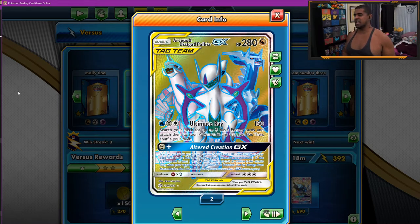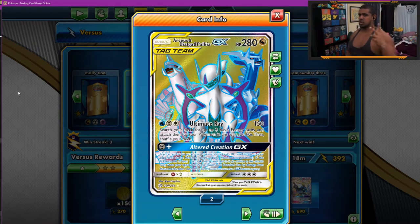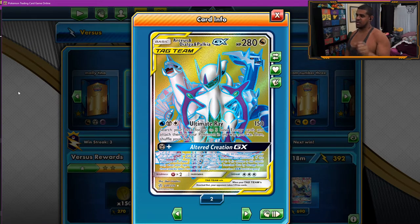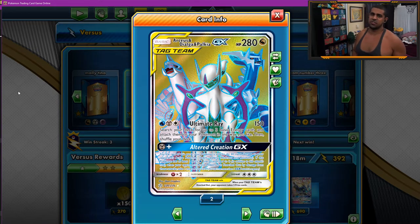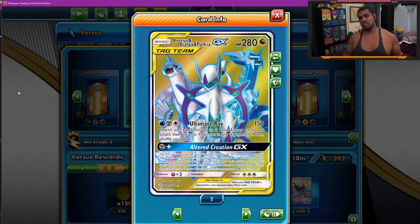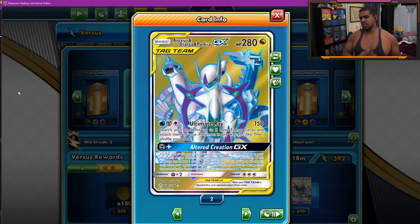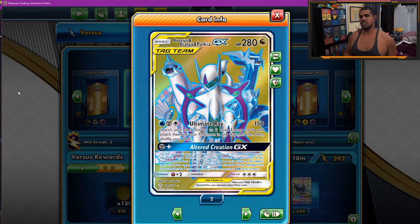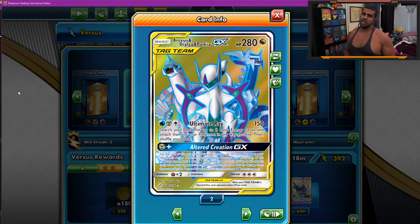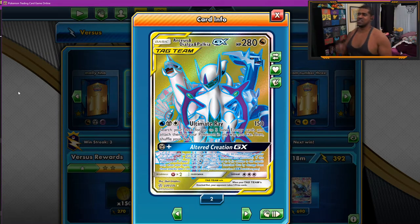ADP is a basic Pokemon with 280 HP and two attacks, and we'll be using them both. Ultimate Ray costs water, metal, and colorless — you do 150 damage and search your deck for three basic energy, attaching them to your Pokemon any way you like. What's nice about Ultimate Ray is that it sets up all your attackers. Once you get the first Ultimate Ray off and bench another, that's pretty much what you need.